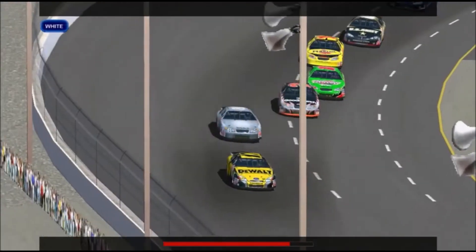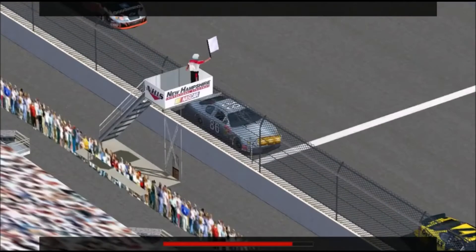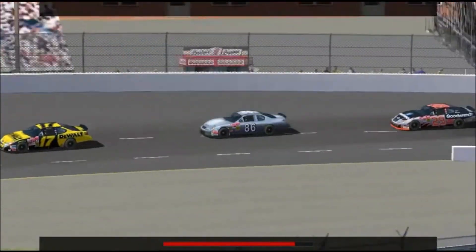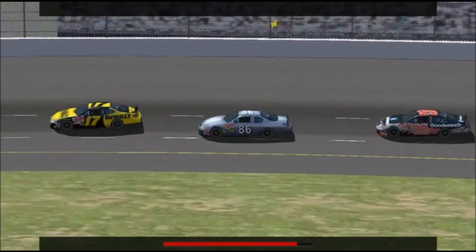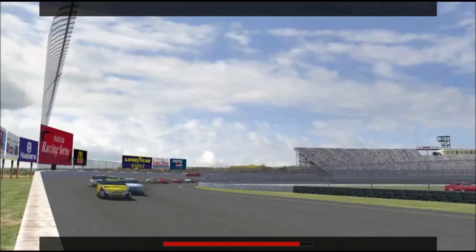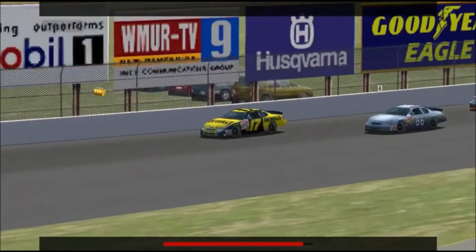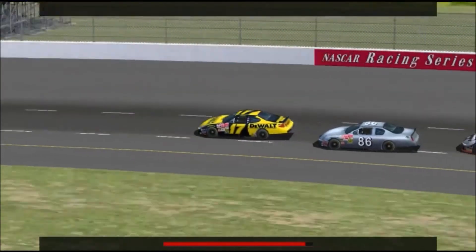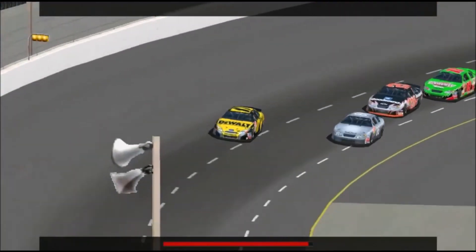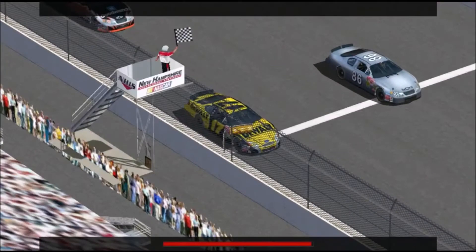The white flag is displayed by the starter and means there's one lap remaining for the leader of the race. The white flag will come out a second or two before the race leader crosses the line to begin the final lap, so if you happen to be just ahead of the leader, you may see a white flag that isn't meant for you. Don't be fooled — when you come back around to the start-finish line, your crew chief will let you know that you've taken the white flag. The checkered flag means the end of the race. Like the white flag, it comes out a second or two before the race leader crosses the line. Listen to your crew chief — once you cross the start-finish line, he'll tell you that you've taken the checkered flag and the race is over.